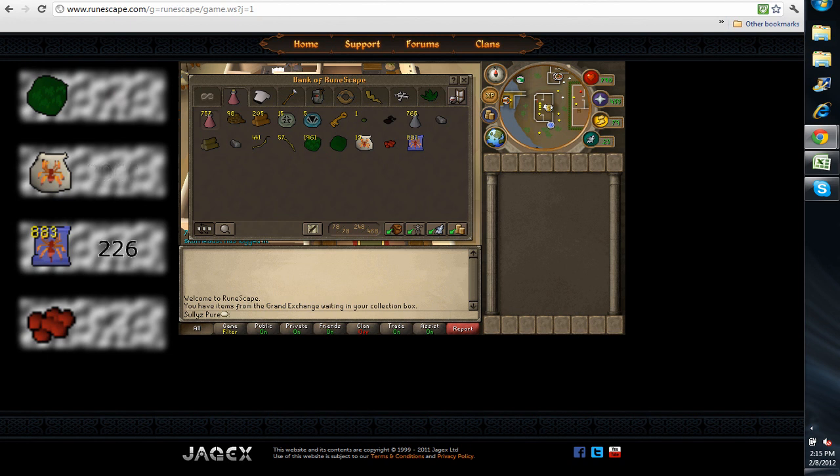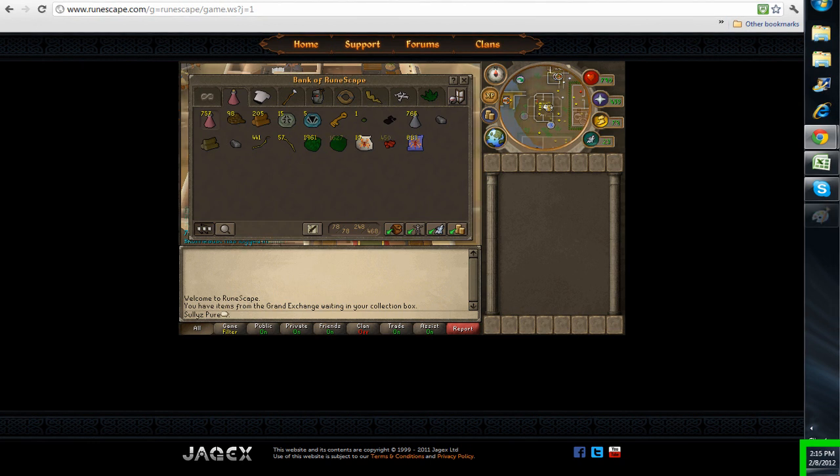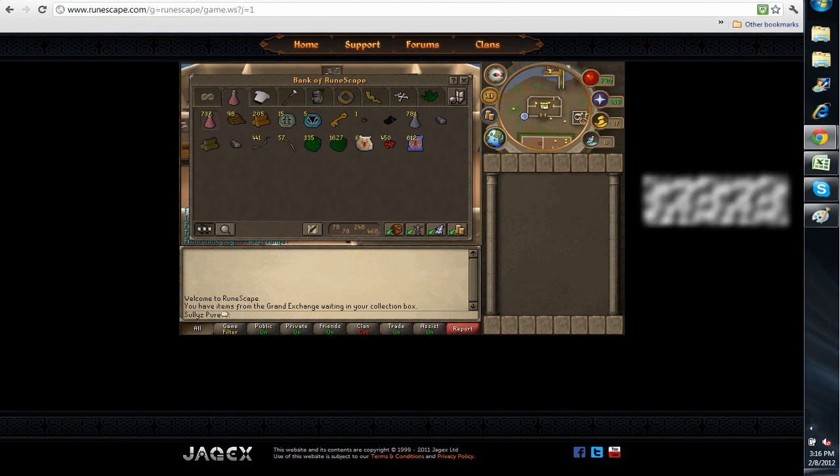The pouches are 2k, scrolls are 226gp, and the eggs you get are 900gp each. Now we transit that hour — it is 3:16 — and the hides we get afterwards are 2.7k each. So you can see it's almost 500gp profit per hide, and 900gp for the eggs that you get.